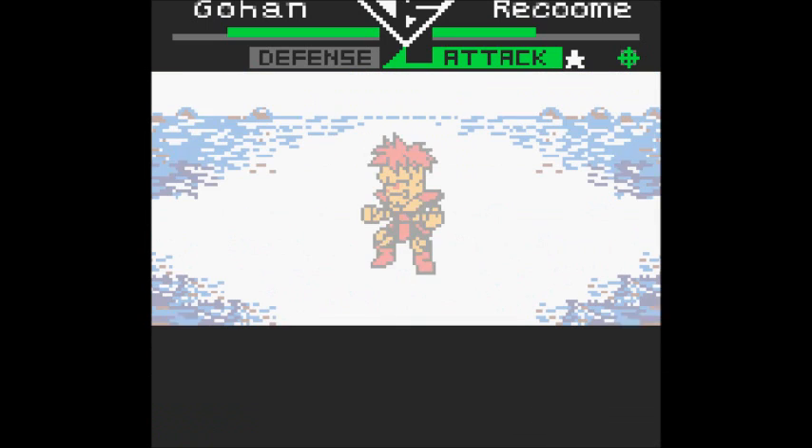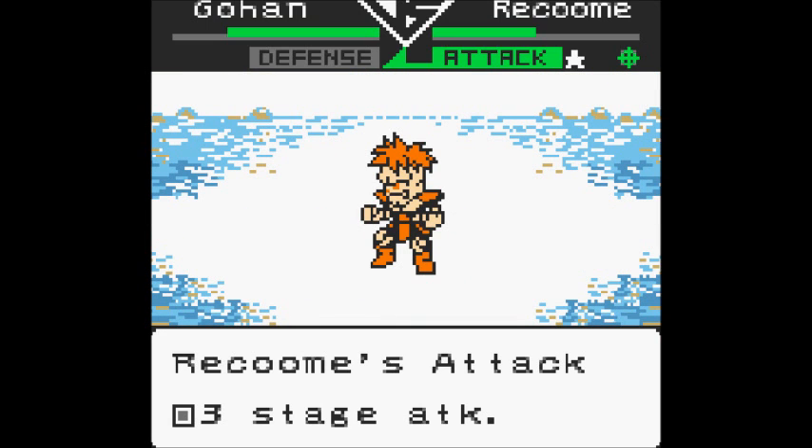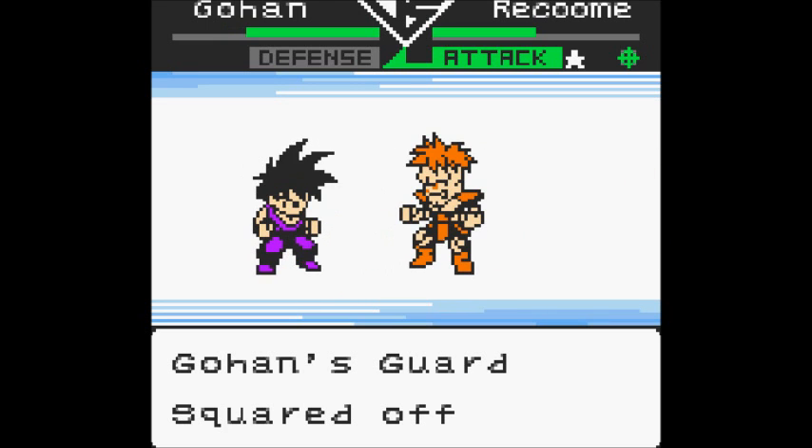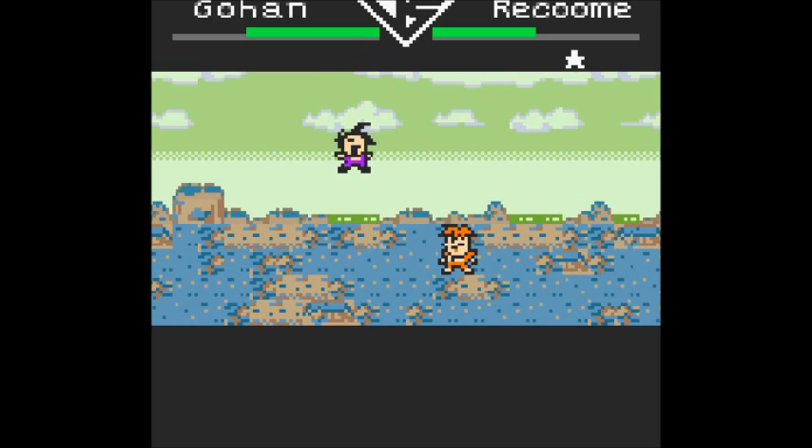What can I tell you about Raccoon? He's quite large, he's muscly, he's a humanoid guy. His hair is quite reddish, and he is the most flamboyant member of the Guinea Force. He strikes a lot of poses, although he generally acts a bit goofy.